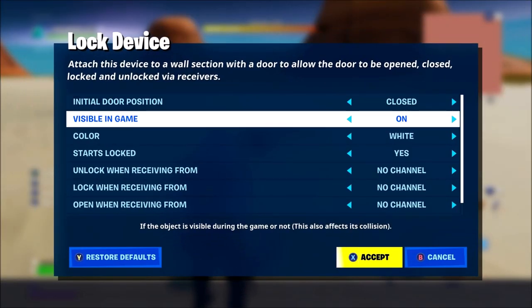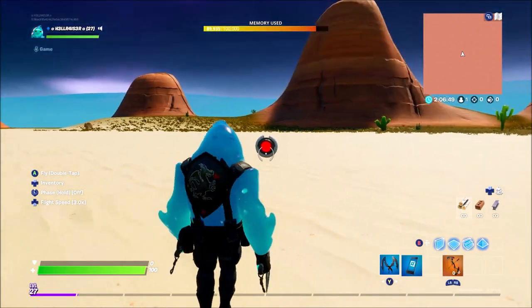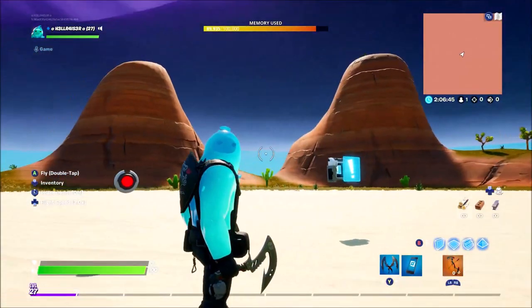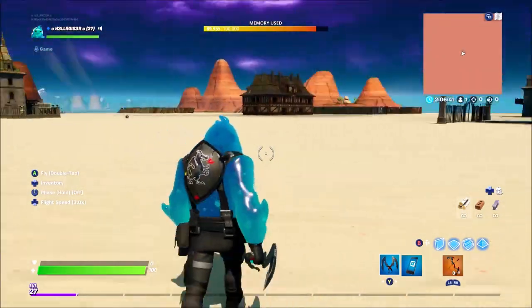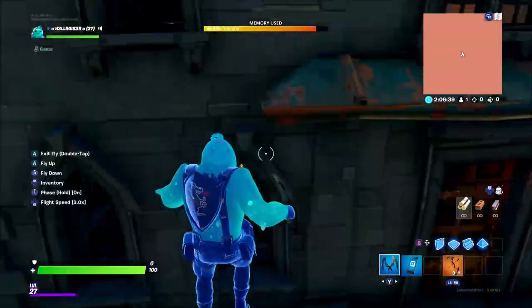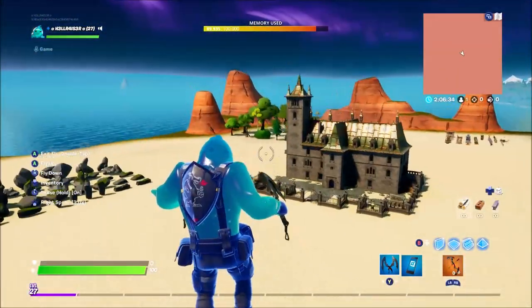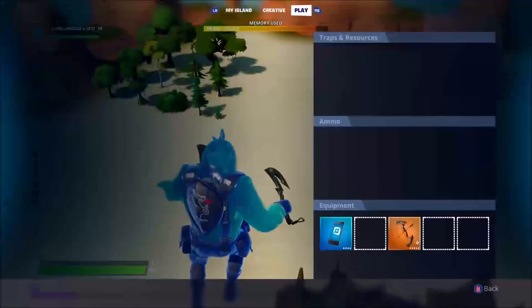And then you've got the door lock. So you can attach this to triggers. Somebody goes across the map, finds a key which is attached to a trigger - the trigger triggers this and opens the door. This can be attached to any door, by the way. So it'll most likely be these ones here, just any door. Don't have to be barriers or anything like that, it can be any built-in door. So that's going to be really cool to use.